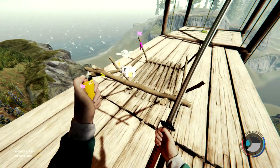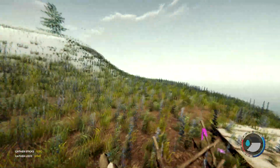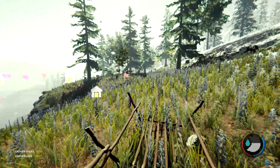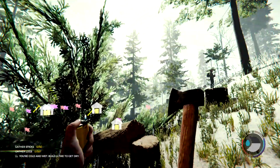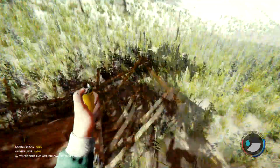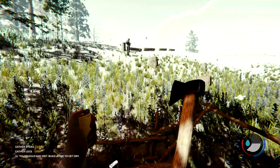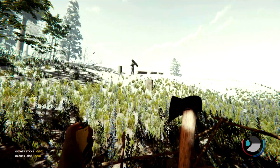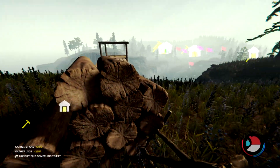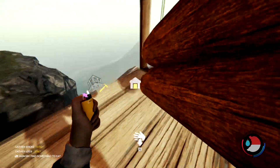I'm gonna cut down some trees — you can help if you want, you don't have to. So basically you just go up to the trees and swing, which is left click, and if you do it enough it will fall down. And then you can actually pick up the logs and press E — you can carry two logs at a time — and then you can come over here and press C to drop it on this little log cart.